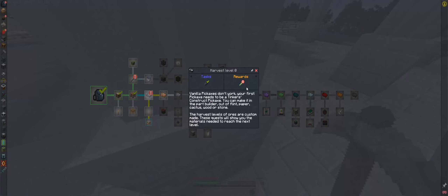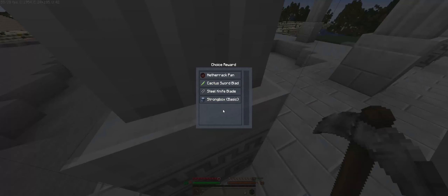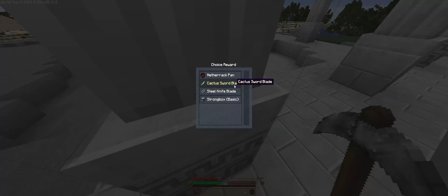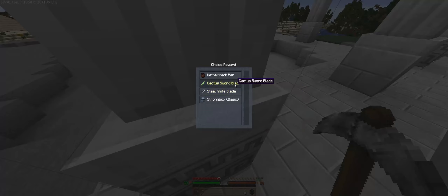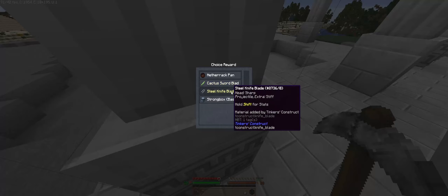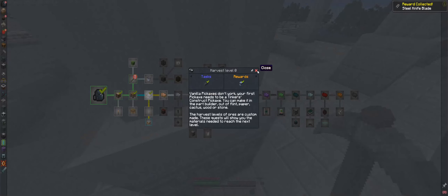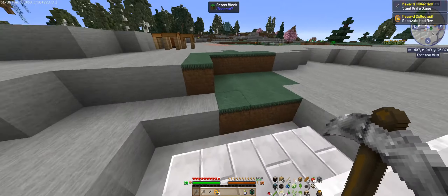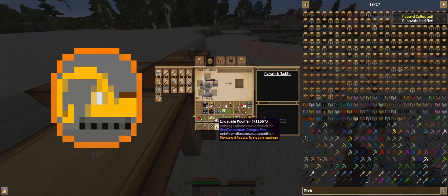What did we unlock? We got a strong box — hold shift for details, it can be secured. Decisions decisions, because this is free steel — normally I go for that but I feel like... free steel, maybe that's a bad decision. Oh — excavation! Oh yes please, give it to me!